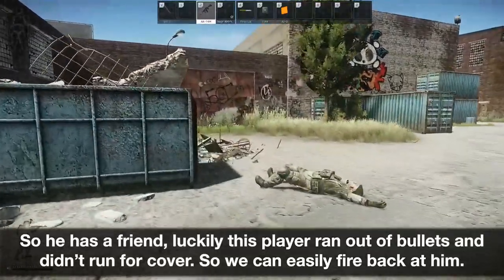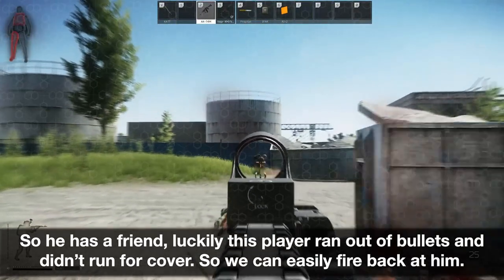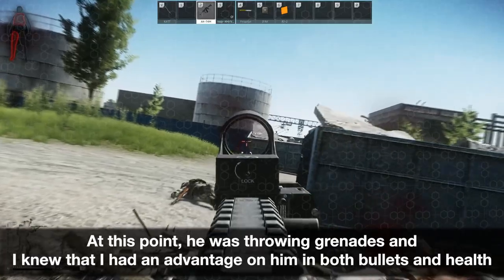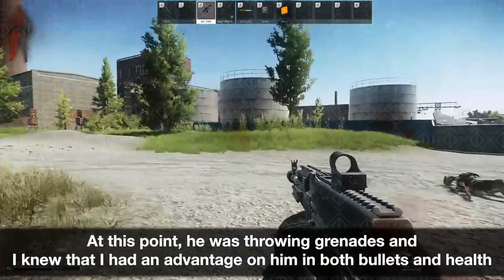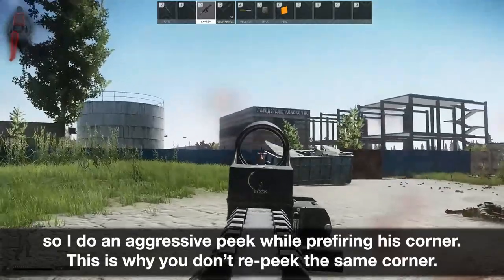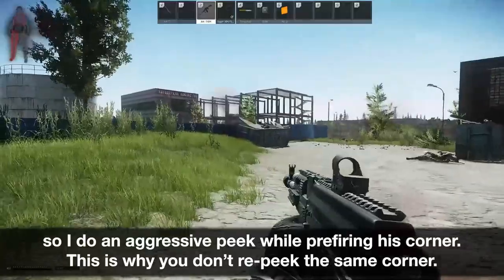So he has a friend. Luckily this player ran out of bullets and didn't run for cover, so we can easily fire back at him. At this point he was throwing grenades and I knew that I had an advantage on him in both bullets and health, so I do an aggressive peek while pre-firing his corner. This is why you don't re-peek the same corner.